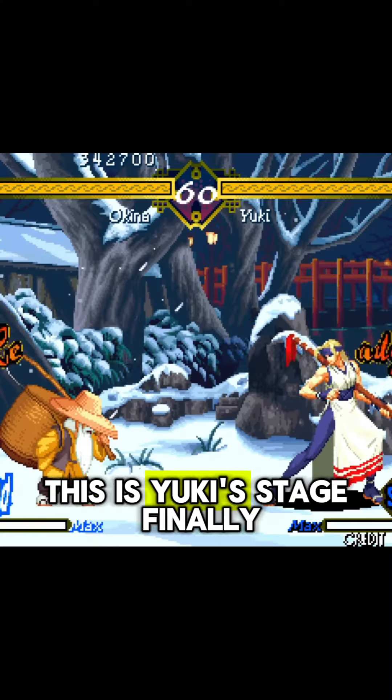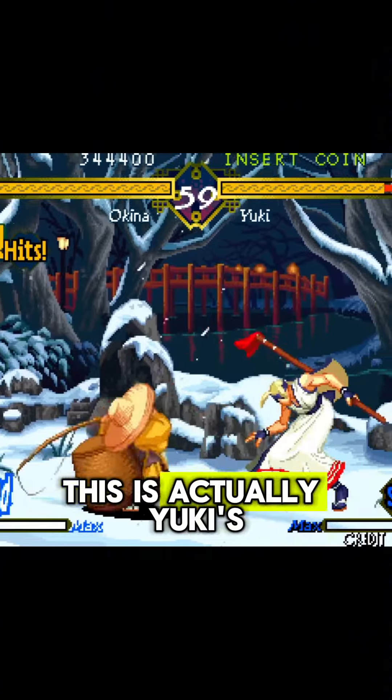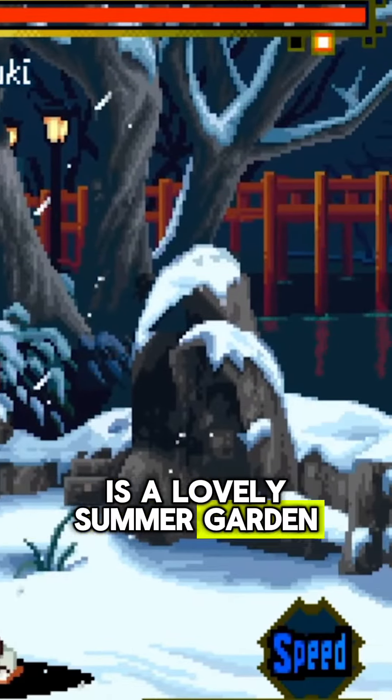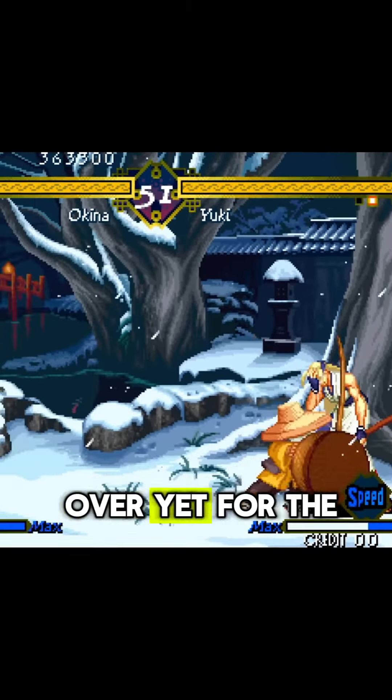Number 3 is the Winter House from Last Blade 2. This is Yuki's stage. Finally, finally some falling snow. This is actually Yuki's adoptive home, and it's adorned with these lovely flickering lampposts. It's a lovely summer garden with a bridge over the ravine in the background that hasn't quite frozen over yet for the winter season.